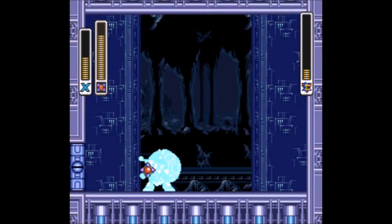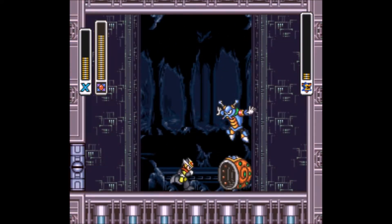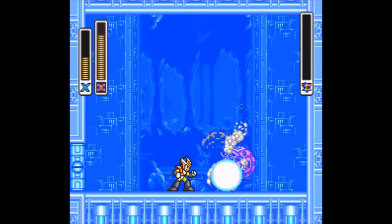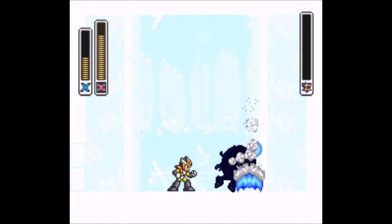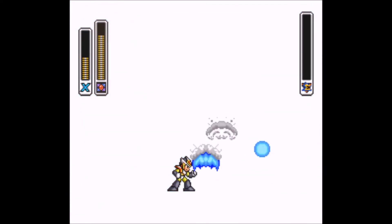This is a pretty annoying gimmick — he'll slow down time and slow you down while he's a lot faster. He also fires Crystal Hunters at you, which can be very annoying to deal with. But with the Magnet Mine, Crystal Snail should not be much of a threat.